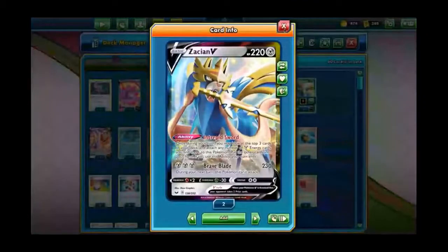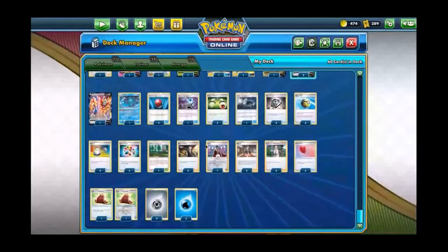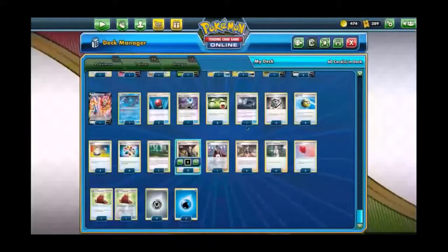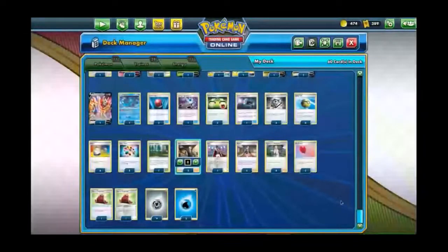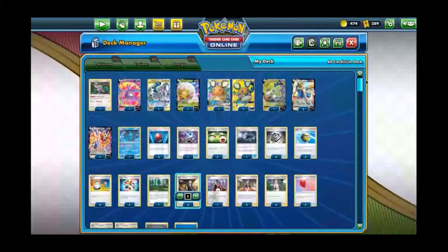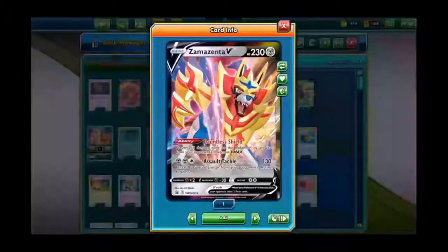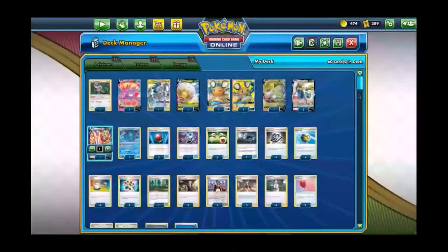After the first-turn Altered Creation, you can link it out for full effect. Then we've got some Zacians which are going to take an extra prize. If you gust two consistency Pokemon with the Boss, three Bosses, the Great Catcher, and the one Elder Goss you play, that's game.